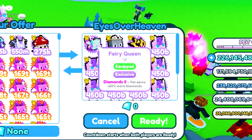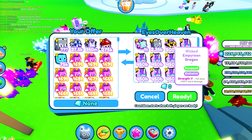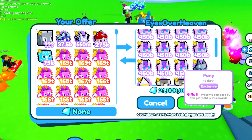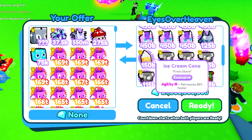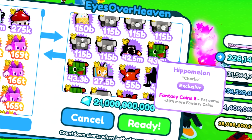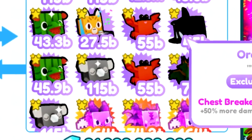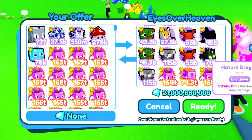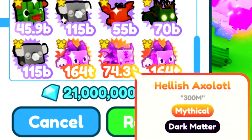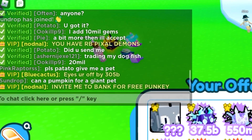We got a trade from eyes_over_heaven. He's offering a fairy queen at 9 bill, yeehaw cat at 7, wicked at 11, twelve ponies at 5 each so 60, gargoyle dragon at 3, ice cream cone at 3, five koalas at 2 each so 10, lava scorpion at 12, two hippo melons at 4, keyboard swordcat at 1.5, two rave crabs at 4, an orca at 1.5, a koala at 2, a nature dragon at 3, and about 22 bill extra. All in all that's about 155 bill. He's off by 305 bill, so we're going to decline.